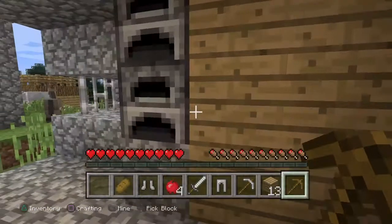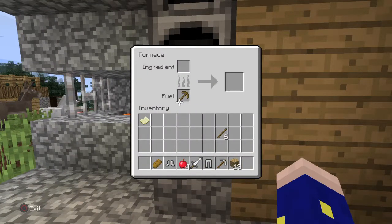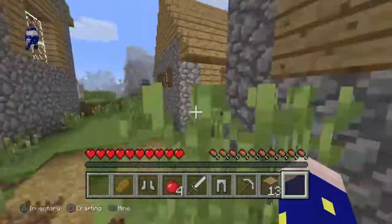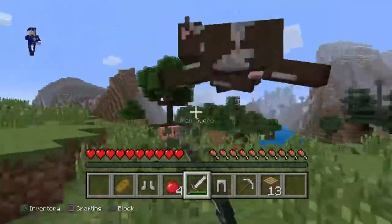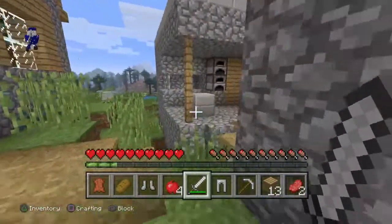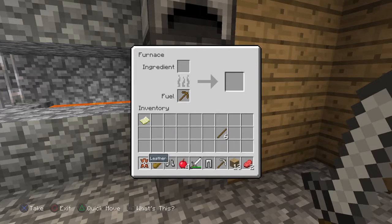Right there — I got nothing to smelt. Oh hello, Mr. Cow. Bye bye Mr. Cow. So what you do is you put the armor or whatever wood thing you have in, and then you put the meat in there and it can cook.